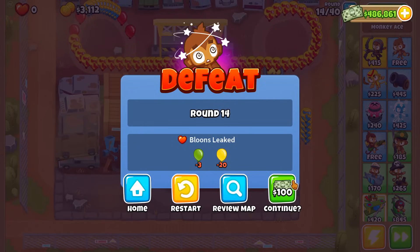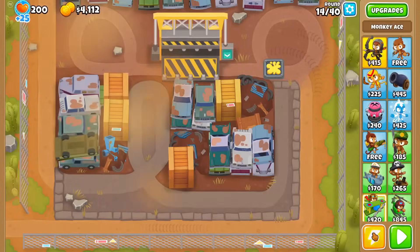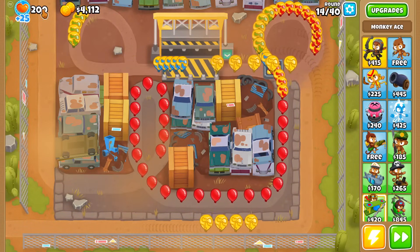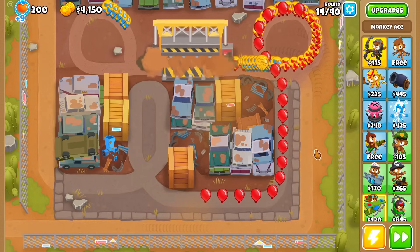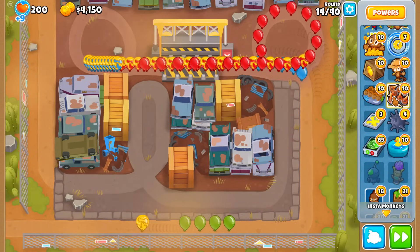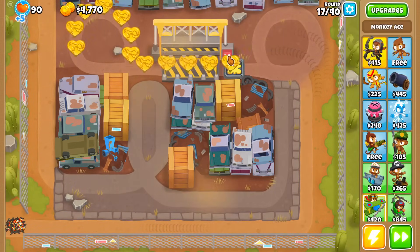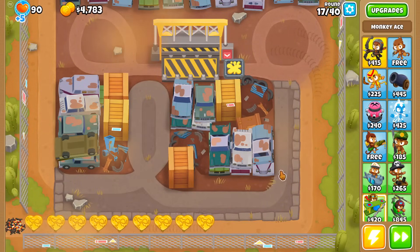I did not pay attention — whoops. The monkey money I spent on continues is going to count towards that 10k. Actually, now that I think about it, a continue might not be the worst thing since I get back to do it live, so I could tank a couple more. Although if I'm doing the math, that's not as efficient as 100 monkey money worth of road spikes — actually it's the exact same, except you have to redo the round and lose the glue trap earlier.